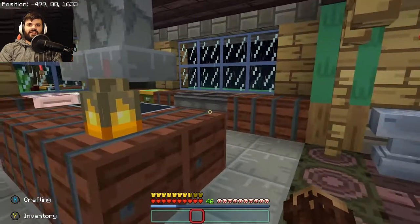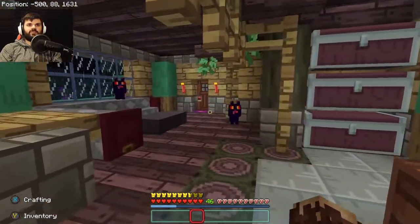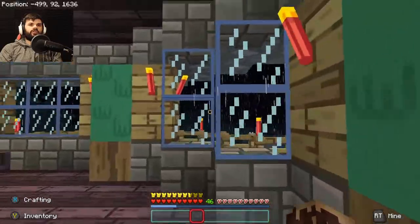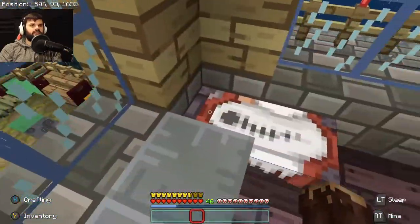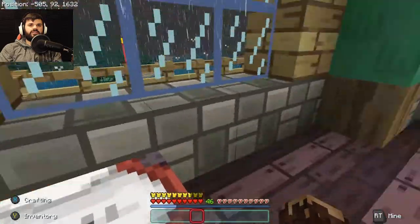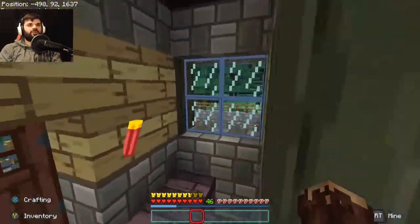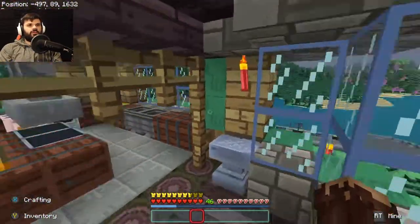How's it going everybody, my name is Northstar and welcome back to another episode of Minecraft. Today our goal is to get all of our gear prepped and ready to go, and we're gonna get all of the ender pearls we need in order to go to the End. That's the first thing I want to get done because I want to get to the End and get my Elytra and just make building a whole lot easier.